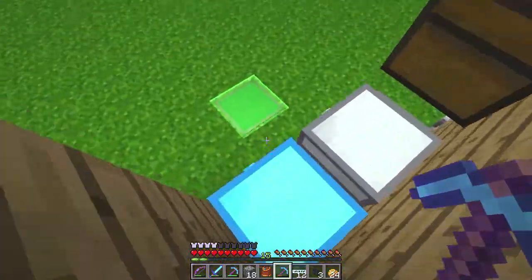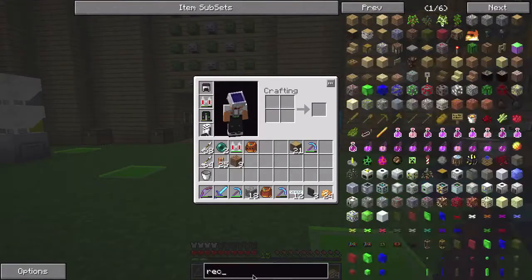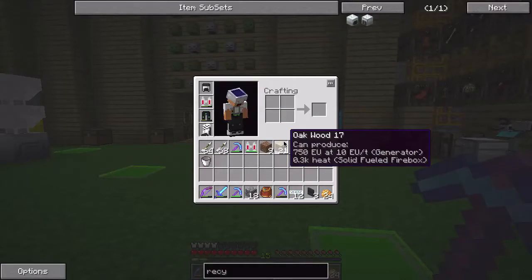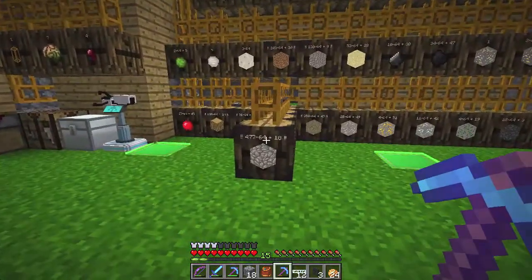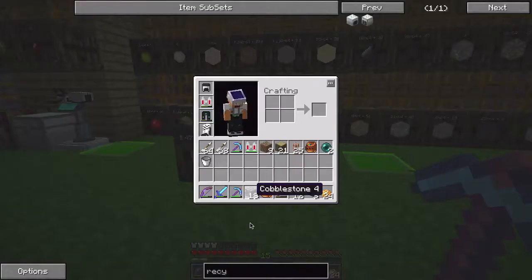So what we're gonna do today is make something called the Recycler. Pretty easy to make — a compressor, some refined iron, and glowstone. What it does is it allows you to take certain materials like cobblestone and process them.